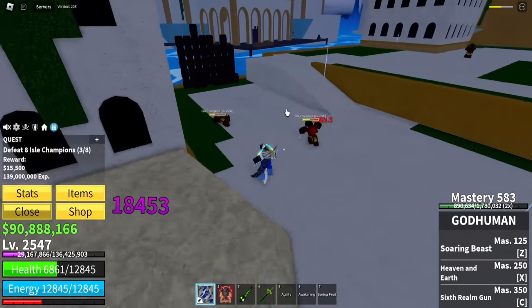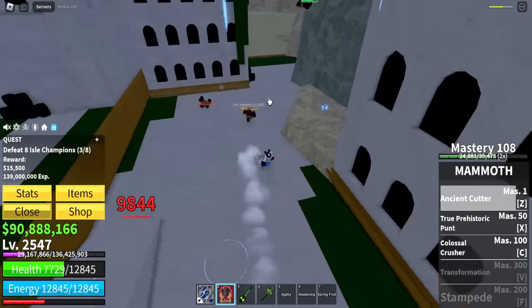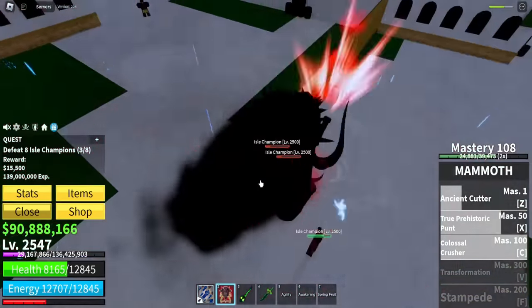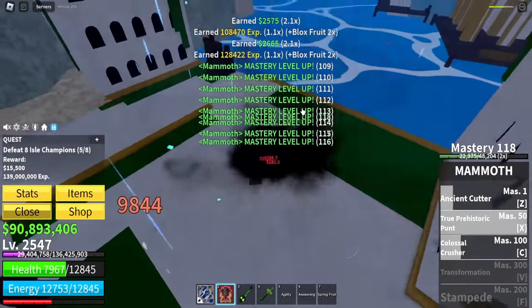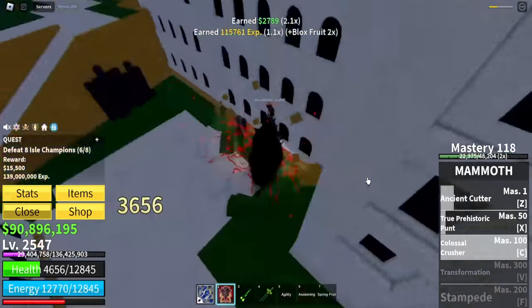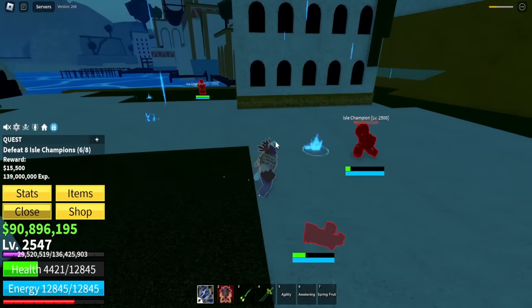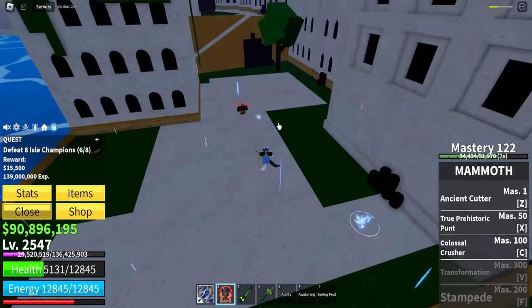Wait, these NPCs are actually kind of strong. I don't want to die over here - that would be embarrassing. Boom - sit down. Colossal Crusher, come on. It's like all the moves are AOE, so it's actually really good. And you guys are all dead. Why is there an NPC in the ground? New maps, new problems - NPCs glitching in the map.